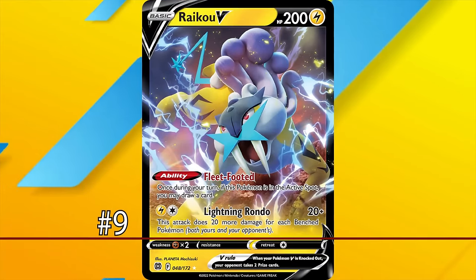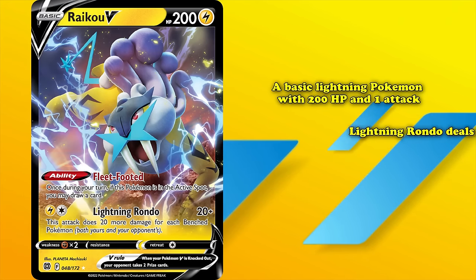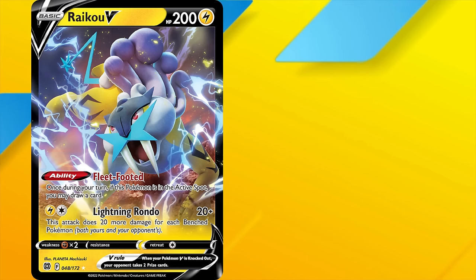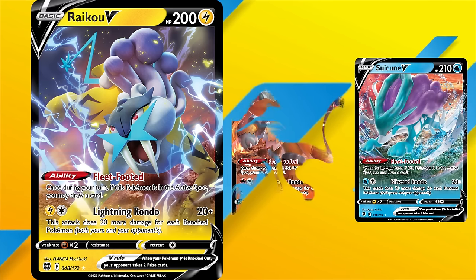At number 9 we have Raikou V from the Brilliant Stars expansion. Raikou V is a lightning-type basic Pokémon with 200 HP. It has one attack, Lightning Rondo, which deals 20 damage plus 20 more for each Pokémon on both players' benches. Being a lightning-type allows for easy one-hit knockouts on the ever-dominant Palkia V-Star.